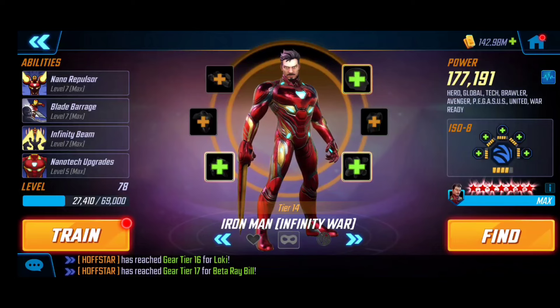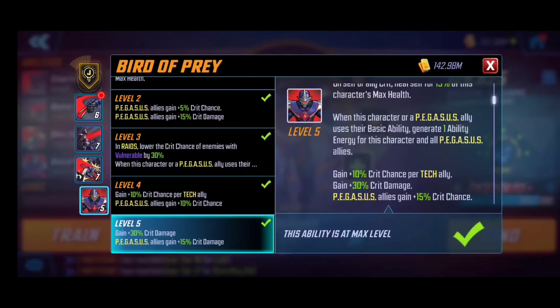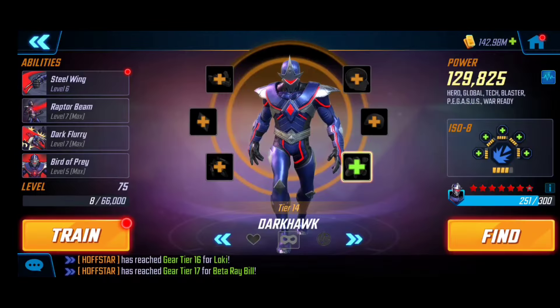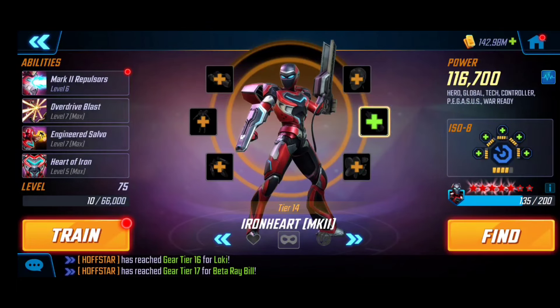Dark Hawk's passive grants additional crit damage for him and his fellow team members — that's really meaningful, maximizing output. He also applies offense up for two full turns, which is a significant amount. You'll see that synergy, plus he grants energy all across the board.